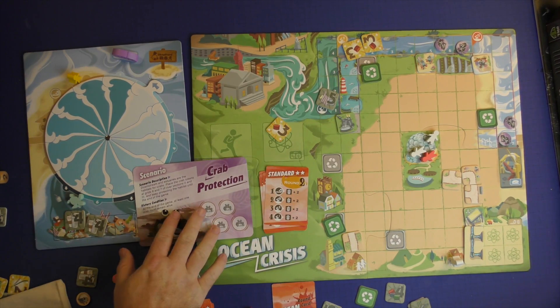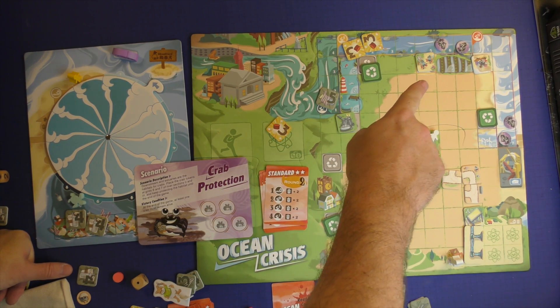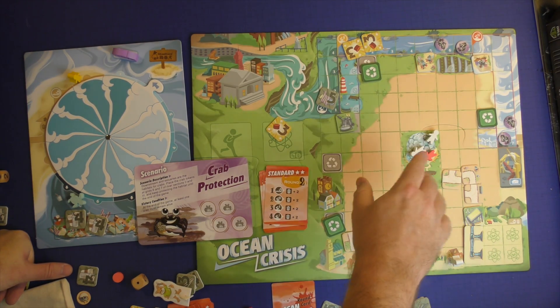I'm going to place it here just for visual purposes. At the beginning of the game, you will put two crab sides on six and seven there, and six and seven there, so your crabs are there.